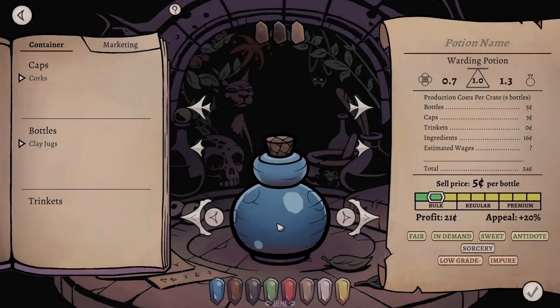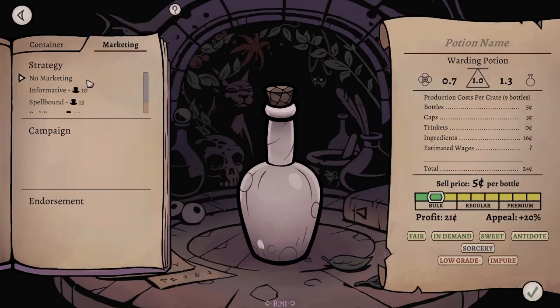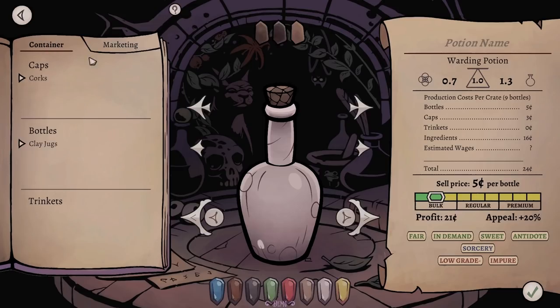Now we get to design the bottle, which is very exciting. Right now it doesn't affect appeal much since our bottles are all standard, but you can unlock different corks, bottle shapes, and colours. For a warding potion, let's put it in a classic pale-looking thing. You can change the corks, change the top bit, and the bottom bit as well. We'll put a long spout type thing on it — yes, like that — and a cork like that. I like that, it looks good.